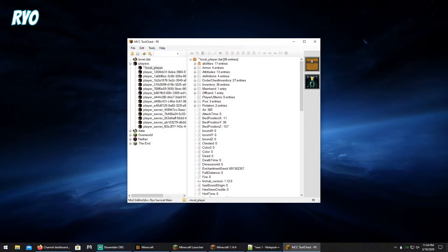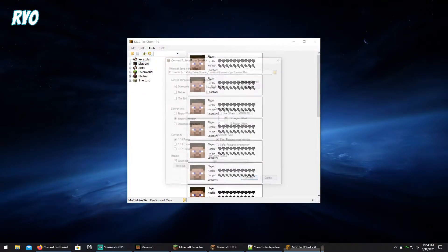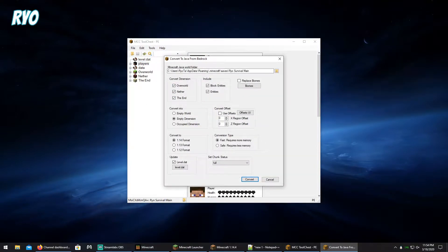So with that said, we'll come up to Tools, then Convert to Java. There's also an option for Bedrock — I have not tried this yet. You'll just go to Java and select everything you would like, but results may vary. This is your current Java location. If you've installed Java to its default location, it could be in another location for you — it would be Users, your username, AppData, Roaming, Minecraft, Saves, and then the world you're trying to convert to Java. These are the options I choose and everything seems to go fine for me, so we'll click Convert and wait on the process.